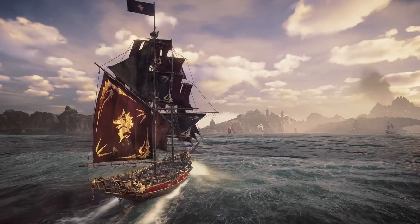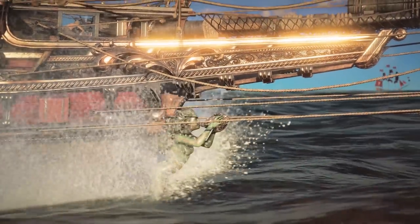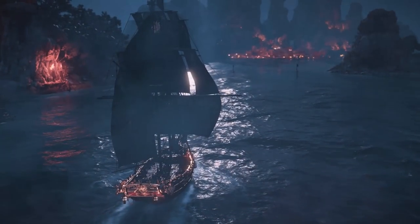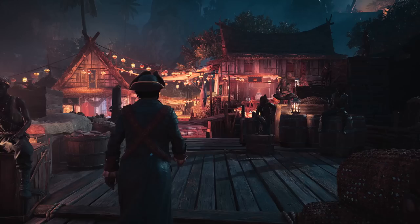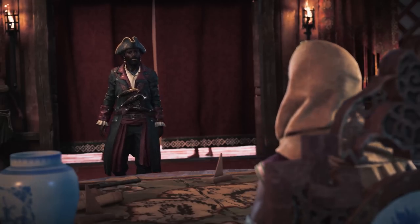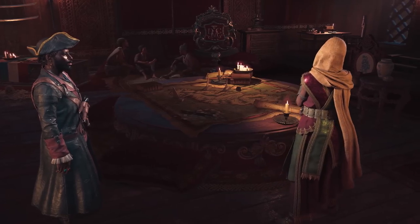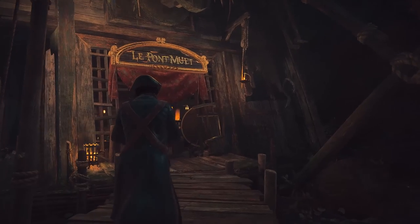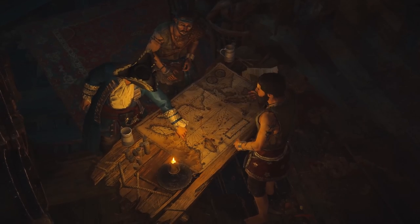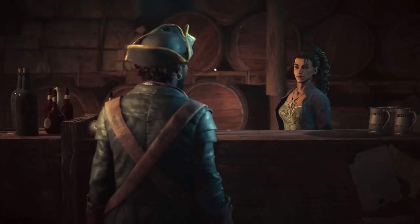As your notoriety reaches further corners of the Indian Ocean, you'll have amassed riches, a fearsome reputation, and a devastating fleet of ships. By reaching Tier 6 of the Buccaneer Infamy Rank, you'll go from completing tasks for others to running your own operation, by joining the Helm and unlocking your own pirate lair.